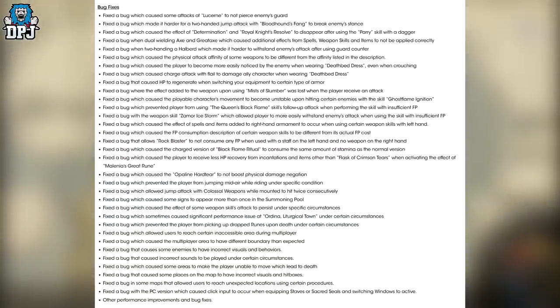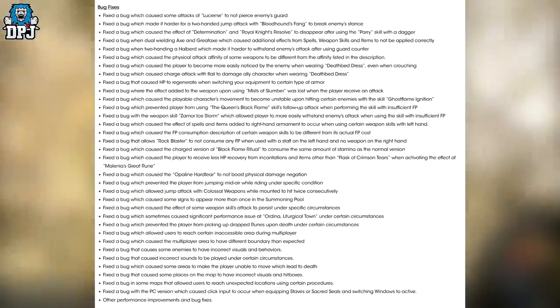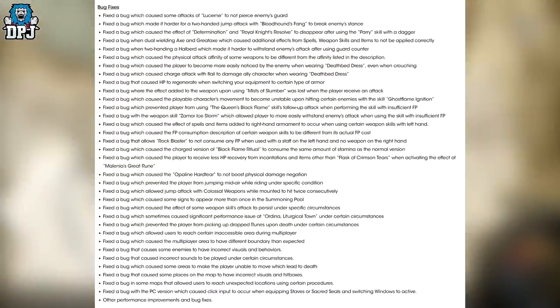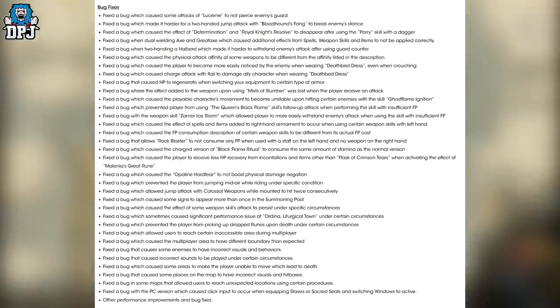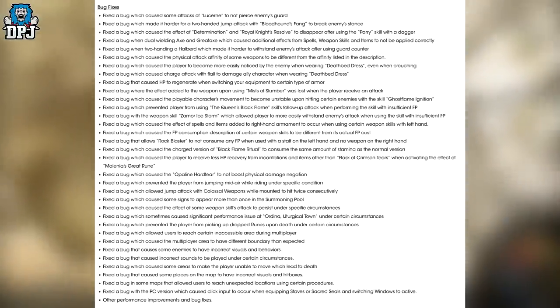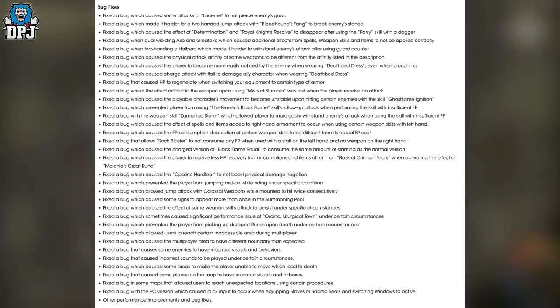Fixed a bug where the effect added to the weapon upon using Mists of Slumber was lost when the player received an attack. Fixed a bug which caused a player character's movement to become unstable upon hitting certain enemies with the skill Ghostflame Ignition. Fixed a bug which prevented players from using the Queen's Black Flame skill follow-up attack when performing the skill with insufficient FP. Fixed a bug with weapon skill Zamor Ice Storm which allowed players to more easily withstand enemy attacks when using the skill with insufficient FP. Fixed a bug which caused the charged version of Black Flame Ritual to consume the same amount of stamina as the normal version.